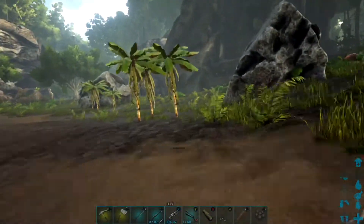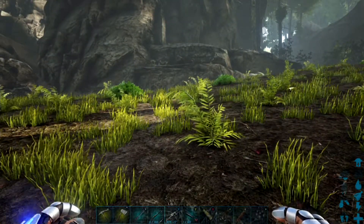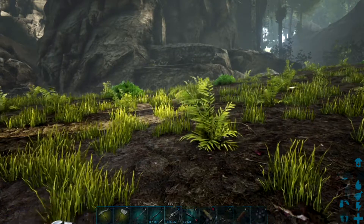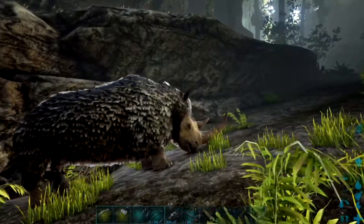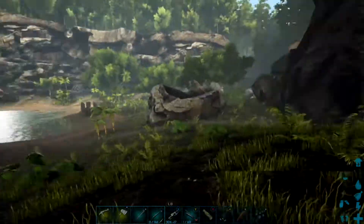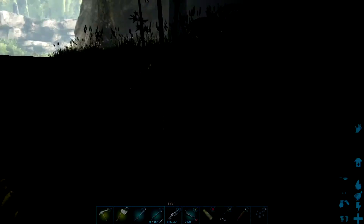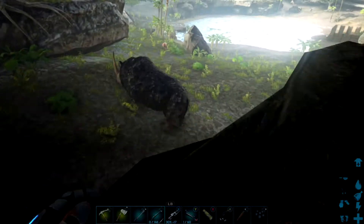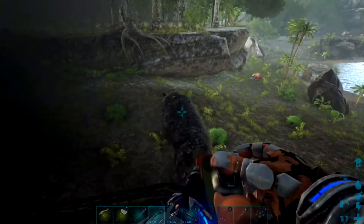The Woolly Rhino is a knockout tame. You can do this in several ways — it doesn't really matter. You can get to a high point where the rhino cannot hit you, or you could try and lure it to a taming pen — just make sure you have a Quetzal on hand to pick it up. For the purposes of this video, I'm going to get to a high place and just trank it out.